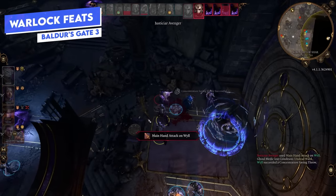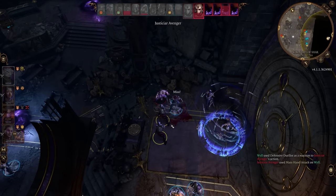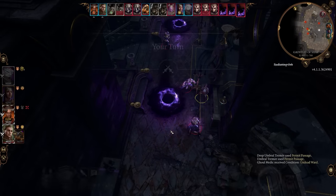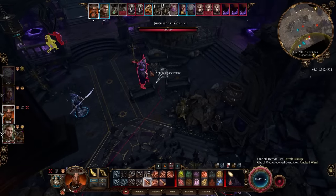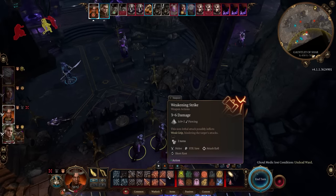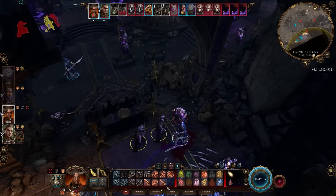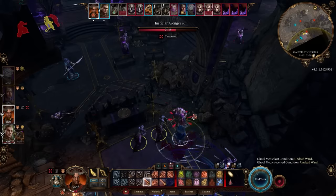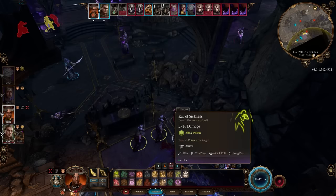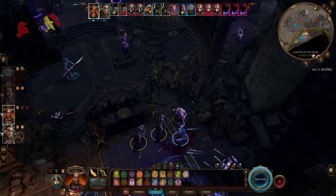For feats, grab defensive duelist if using a finesse weapon — it lets you use your reaction to add your proficiency bonus to your armor class, potentially causing an enemy to miss. Make sure to turn on the ask option in reactions so you can see the enemy's attack roll and decide whether to use the reaction or not. If their attack roll is 12 and your armor class is 10, adding your proficiency bonus of 2 makes it 12, causing them to miss. Then grab ability improvement to get your charisma to 18.